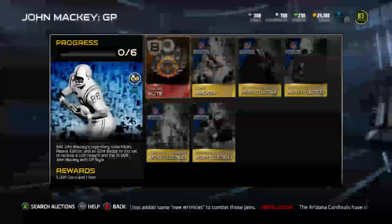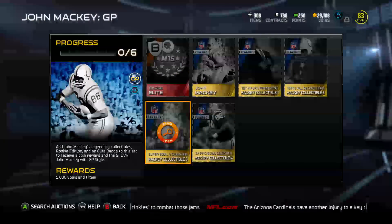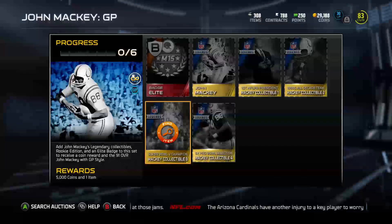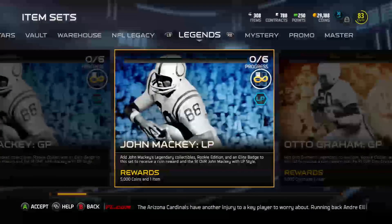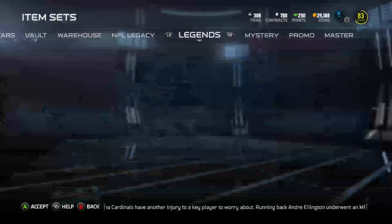You needed these collectibles and an elite badge to get him. He's a 91 overall. He's got ground and pound style, but I think this one has long past style. We'll go check out the other legend here.